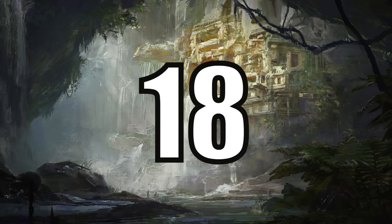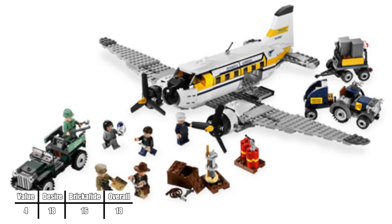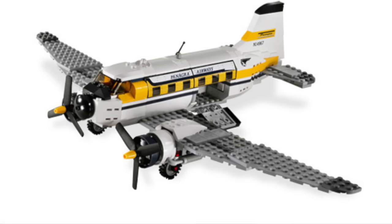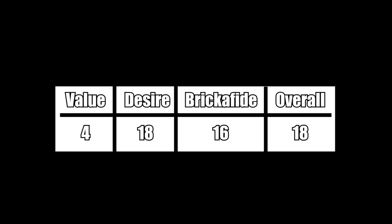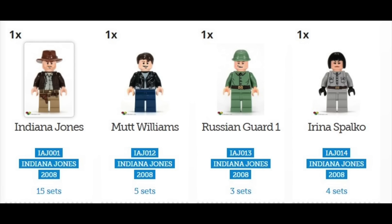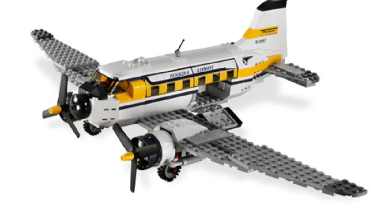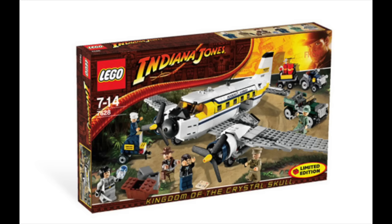At number 18 we have Peril in Peru from Indiana Jones 4. I just rewatched all 4 Indiana Jones movies this past week and I have to say I don't remember this plane in the movie at all. So in my mind it's forgettable and the stats show that it's also not very desirable. This is likely because the only exclusive figure is the pilot which doesn't look all that great. However, on the good side I can say that the plane build looks pretty good for 2008 and I do also like the color scheme.